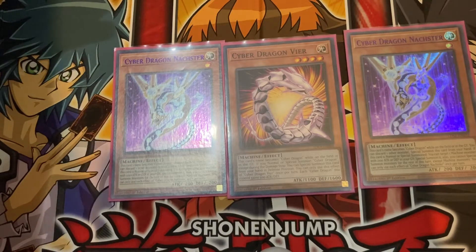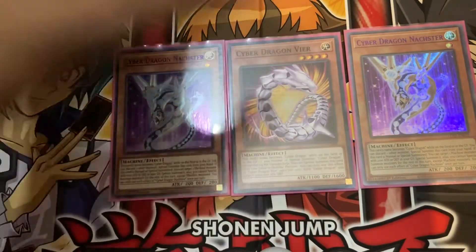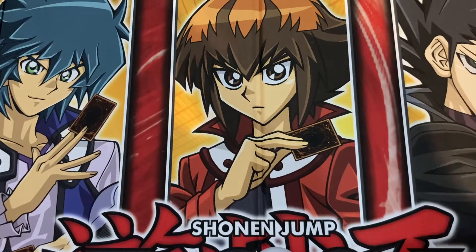Cyber Dragon Veer's name also becomes Cyber Dragon while on the field or in the graveyard. If you normal or special summon Cyber Dragon, except during the damage step, you can special summon Veer from your hand in defense position — once per turn. Each Cyber Dragon you control also gets 500 ATK. I'm experimenting with it because it gives you an extra body. If you feel it's not for you, I can completely see you taking it out.